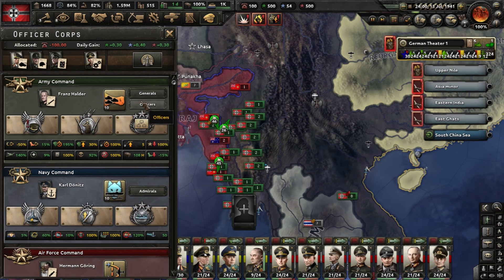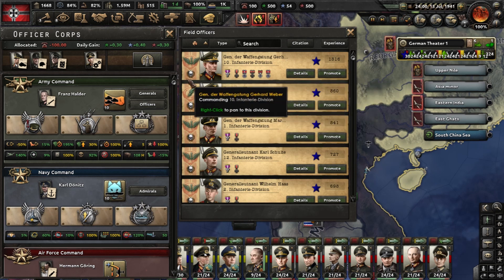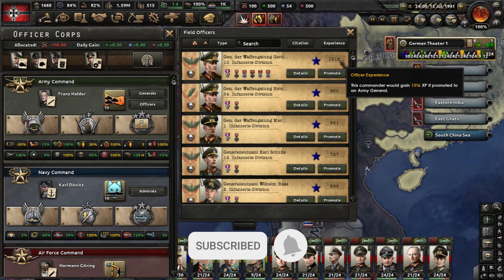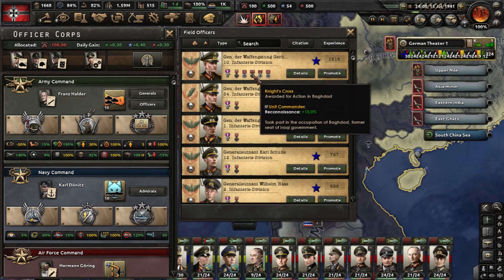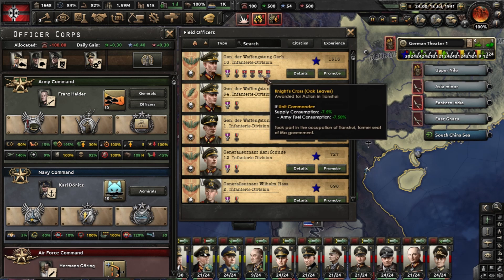Beside generals, you have in this category officers which can be promoted to generals. When you open a division, this is the leader of that division, this is how much experience he has, and these are various medals he got. Every medal will give him certain bonuses.